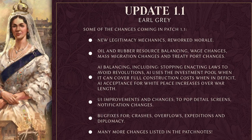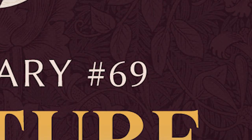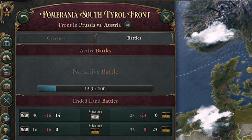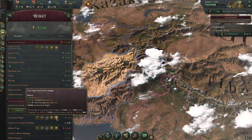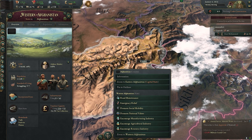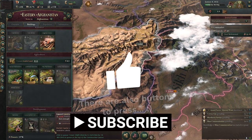After Paradox dropped Victoria 3's 1.1 update a few days ago, we've been slapped in the face again with an update of two parts. Firstly, we're learning about some features that will be included in the next update, patch 1.2, and these are all about war - coming probably in the next month or two. And then we hear about some more experimental features. Sit back and relax and let me take you through the updates that came out of Paradox Interactive today.